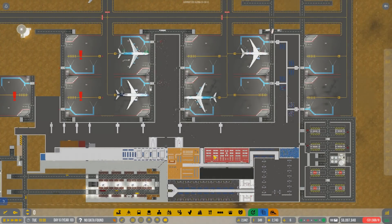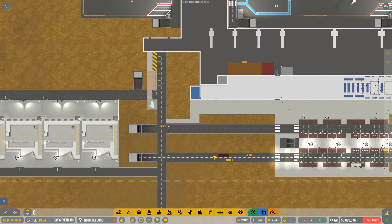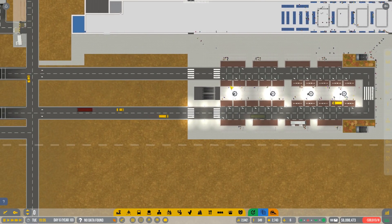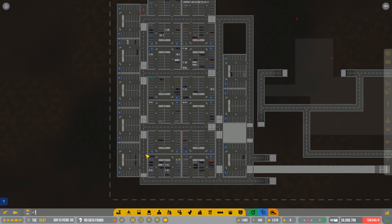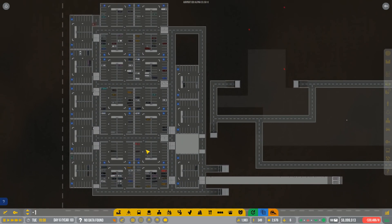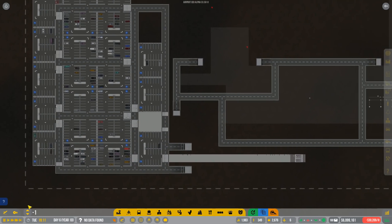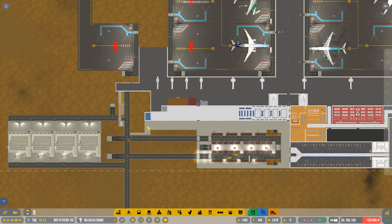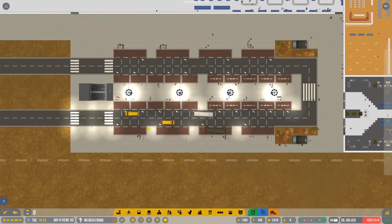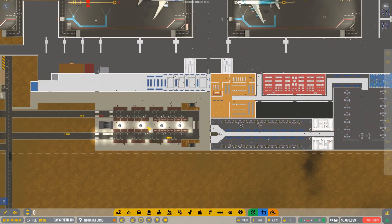Hey guys, my name is Cidiak and welcome back to another episode of Airport CEO. Last episode we worked on our brand new frontage to the airport. We built our very own underground car parking area, which gives us so much room for activities. Now we've got a huge underground parking that frees up all the above-ground space to play around with. And we've got a really cool entrance and exit point too — I'm really happy with how it's turned out.